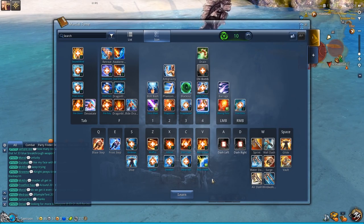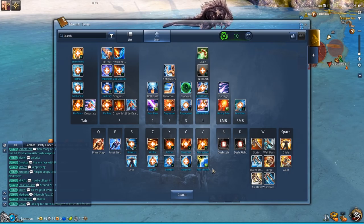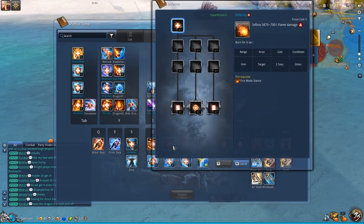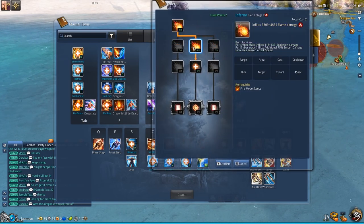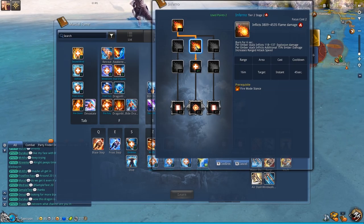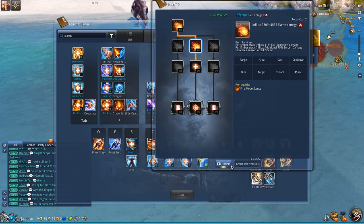For the rest of the points, I want synergy with burn builds. I will put 2 points in Inferno to make it instant cast. This is an ability that deals a lot of damage and it burns the target for 6 seconds, which is really useful because you don't have any other way to cause burn.